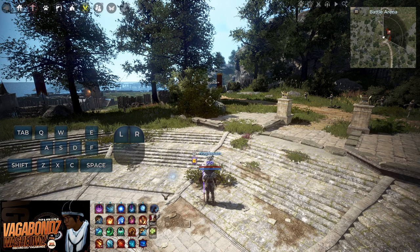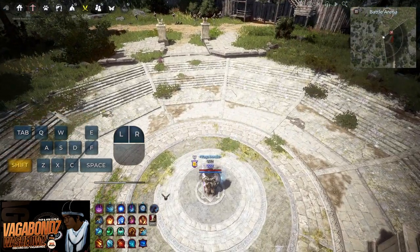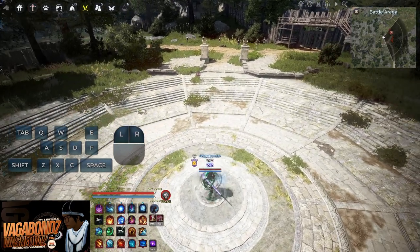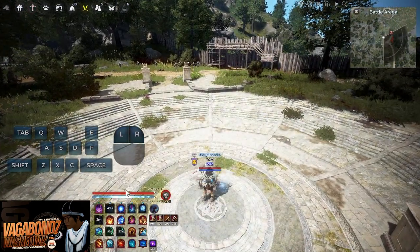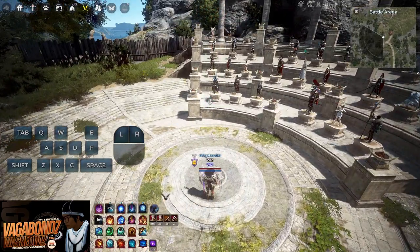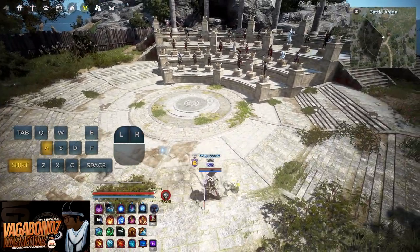A couple more tips: learn your range and your AOEs — know how big your AOEs are and how big your heals are. For example, if you cast PA it'll give you a bubble showing your range. Same with your heals — you can see a general pulse showing how far they reach, and same with Speed Spell to see how many people it affects. A small tip with heals: if you see allies getting CC'd, don't dive right on top of them. Stay within heal range and heal from afar without getting caught in the CC. Let others do the damage and peel while you heal.